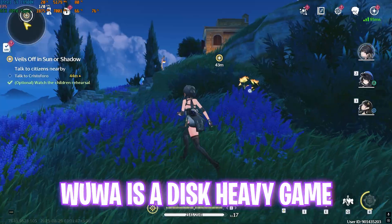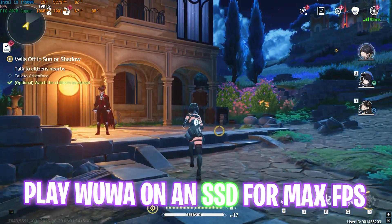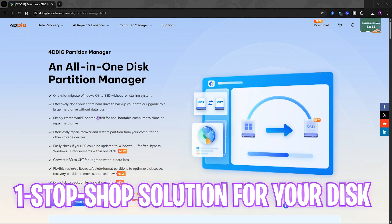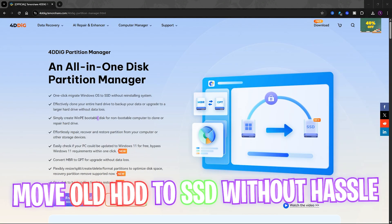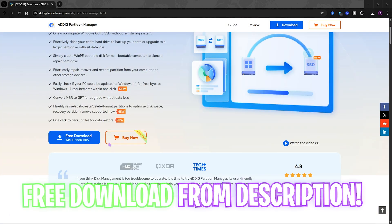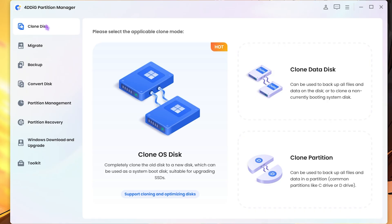Before moving ahead, I want to mention that Wuthering Waves is a really heavy game, and if you're playing it on a hard disk drive, you may be facing performance issues. For that, I want to introduce you to 4DDiG's Partition Manager, which is a one-stop solution if you're migrating your OS or games from an HDD to an SSD. Head to their official website and click the free download button.